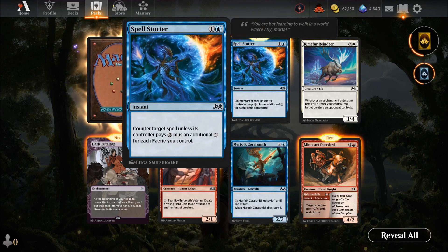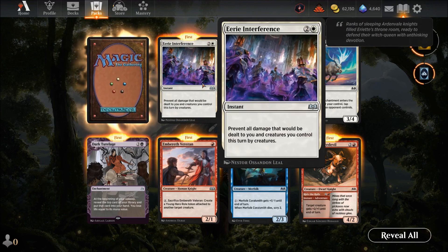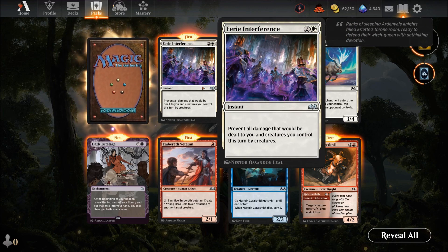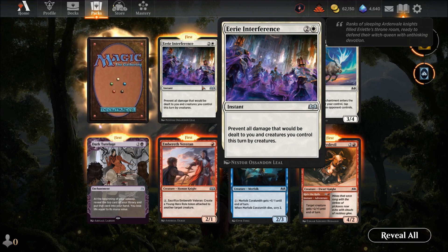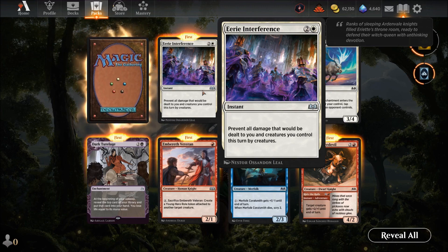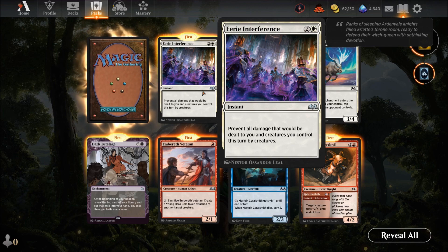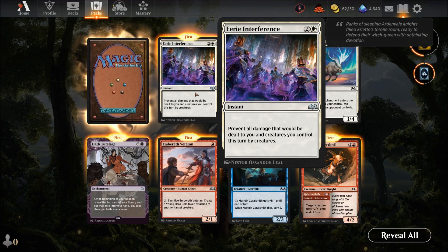Spell Starter — two mana counterspell: counter target spell unless its controller pays two plus one additional for each fairy you control. Remember that Obra's Dreaming Duelist I talked about? Combo those two together and this becomes extremely nasty. Aaron's Interference — three mana: prevent all damage that would be dealt to you and creatures you control this turn by creatures. Similar to Fog — one mana blocks everything — but this is specifically against creatures.